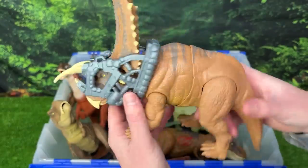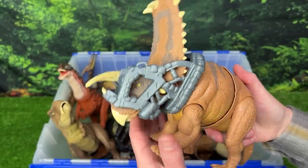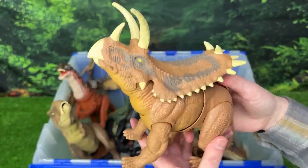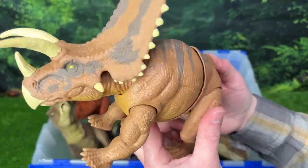The next special feature dinosaur is this giant Pentaceratops figure — just like the T-Rex that we saw earlier, it can break free from its cage by pressing a button on its back. Ready — three, two, one, go! Wow, that is so cool. And there's also a second button to swivel its torso back and forth too.